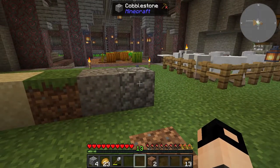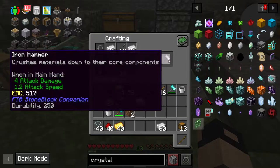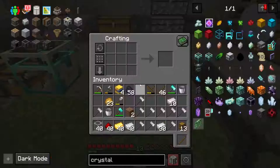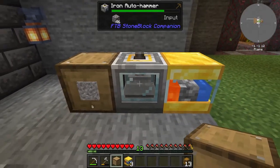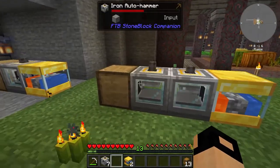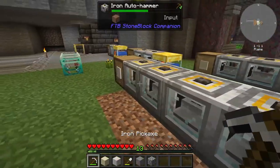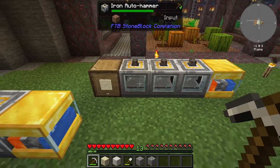Now I need 10 iron auto hammers: one for gravel, two for dirt, three for sand, and four for dust. We need 30 stone rods and 20 iron ingots for the 10 hammers, then 40 iron, 40 gold, 40 redstone, and 40 glass. We got 10 — it's working! Check this out, it's making the gravel. One dust, 21 dirt, 30 gravel, and 14 sand — this is going okay!